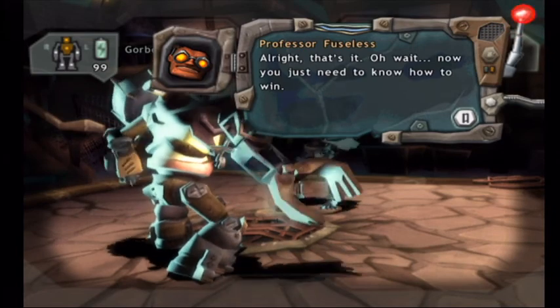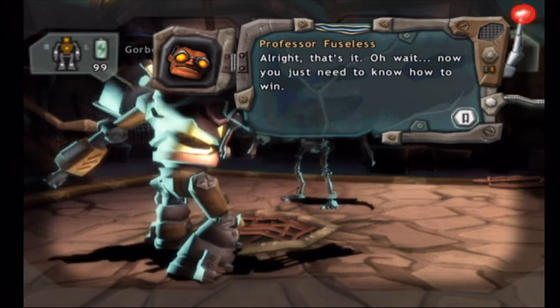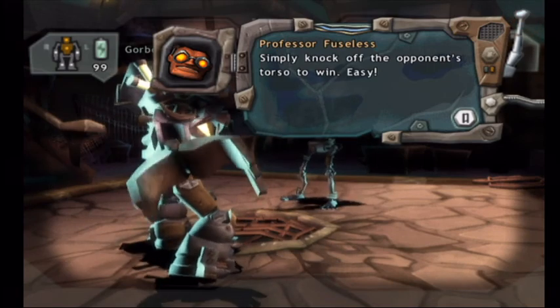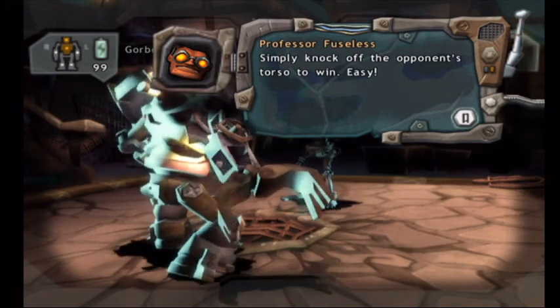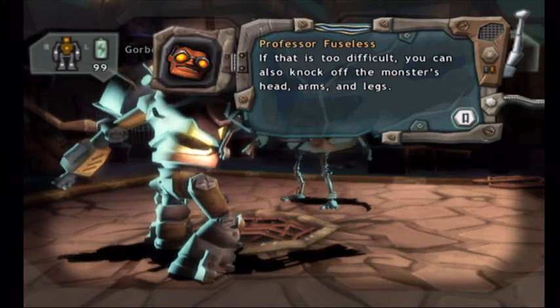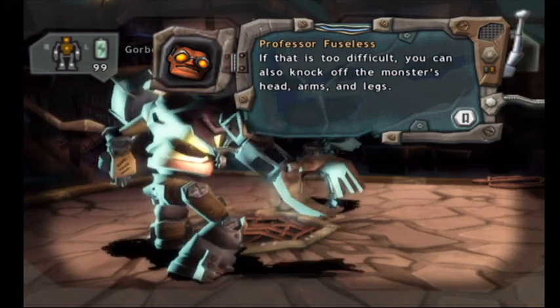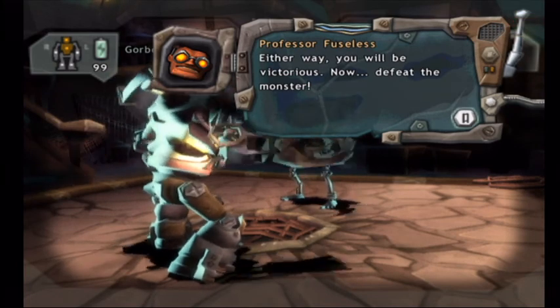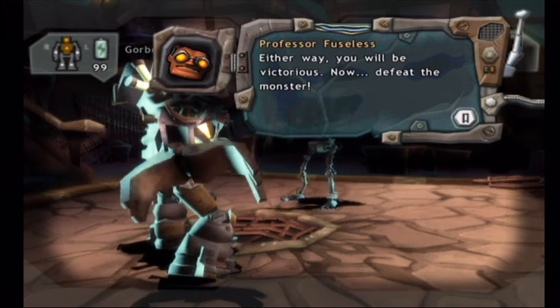Alright, that's it! Now you just need to know how to win! Simply knock off the opponent's torso to win! Easy! If that's too difficult, you can also knock off the monster's head, arms, and legs! Either way, you will be victorious! Now, defeat the monster!